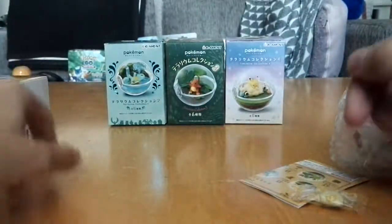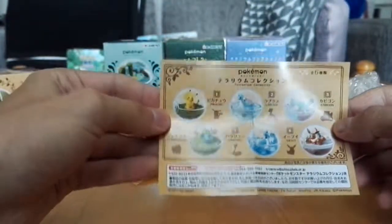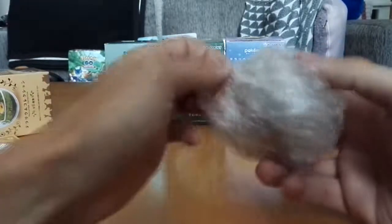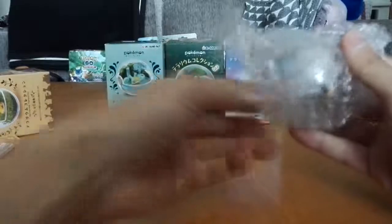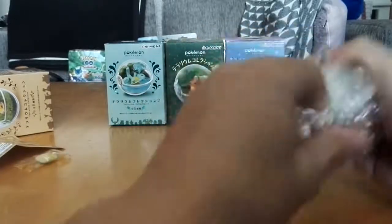It's great! So that's the first Pokemon terrarium. Here are the pictures as well. Cool. Let's see what we actually got. This is very tightly sealed. All right, so here we go. I think we got an Eevee! Which is nice as well - Eevee is a very, very cute adorable Pokemon.